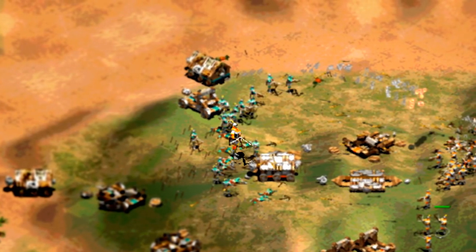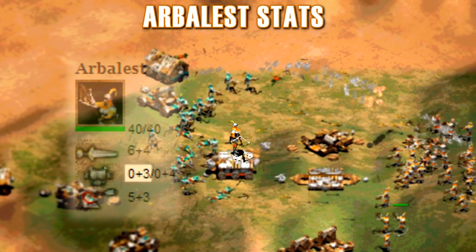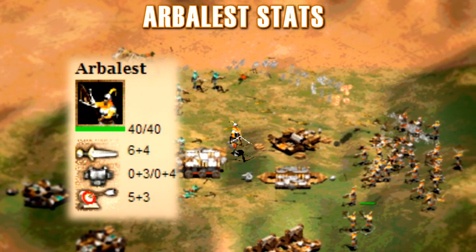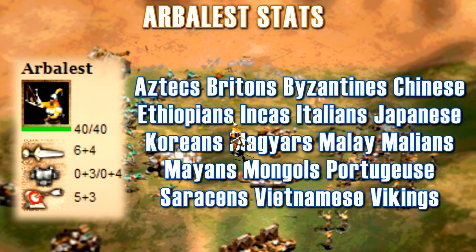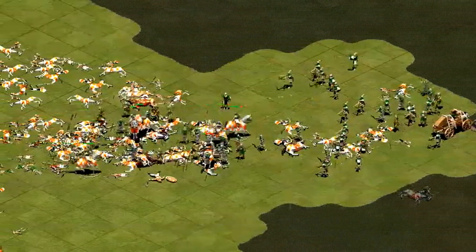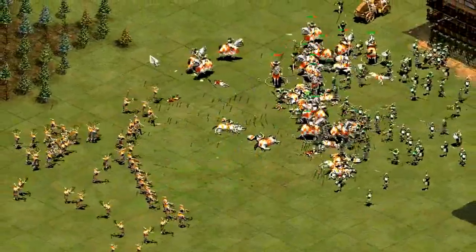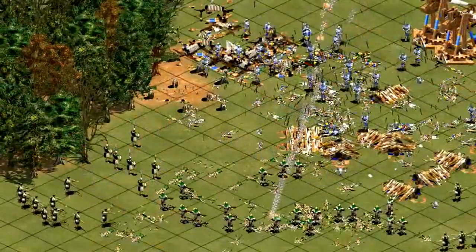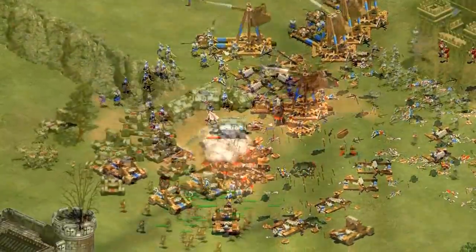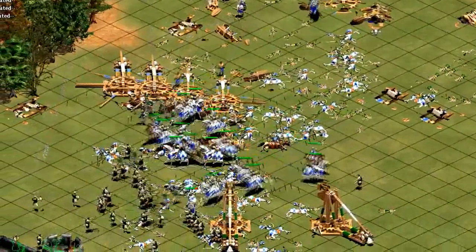Arbalests are the Imperial Age upgrade to the Crossbowmen. When fully upgraded, they have 40 HP, 10 attack, 3 melee armor, and 4 pierce armor, with 8 range. They are available to 18 civilizations, even though not all of these civilizations have fully upgraded ones. They're generally used as support units to weaken enemy armies. They work well at protecting Siege, Infantry, or even Cavalry at times. In this role, they work very well versus Infantry, but they can still deal damage to Cavalry. They're countered very heavily by Onagers and Rams though, and when alone, Heavy Cavalry will get the job done too.